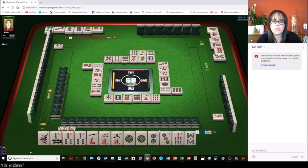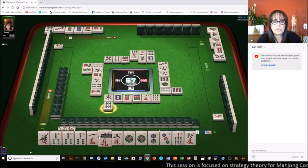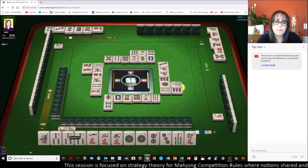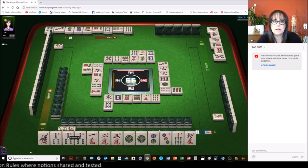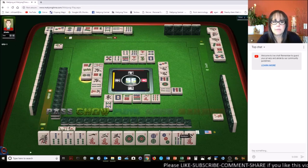1, 2, 3 BAM — that's Mixed Triple Chow. Green dragon. So that's 1, 2, 3 blocks and a pair. We need another block in here. 7 bamboos. I'm thinking if that 3-BAM goes down, we should Pung it. Chow. 4 bamboos. I'm not going to Chow that.